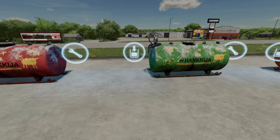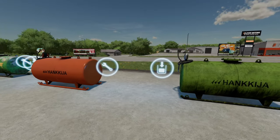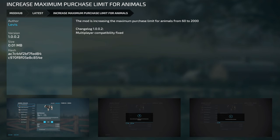Lastly we have those branded fuel tanks — it's a package where instead of saying Lizard they say the brand name. Otherwise they're exactly the same and you can still change the color on two of them.